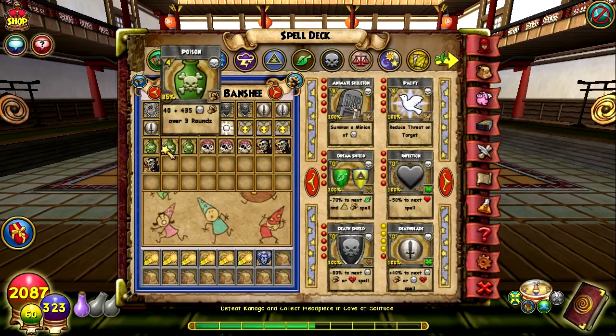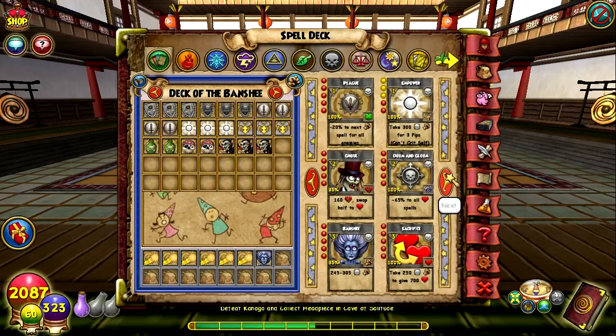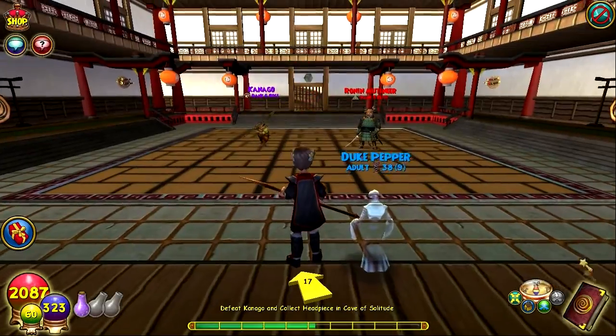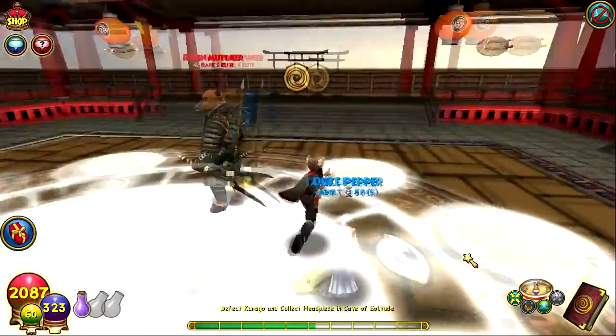Alright Kanago, you talk too much. Most bosses have like a sentence of dialogue — you kinda broke that. But yeah, Kanago is the last boss we have to do, the last quest in the Cave of Solitude. We are done with the Cave of Solitude in like two, three parts — just shows how fast this goes by.